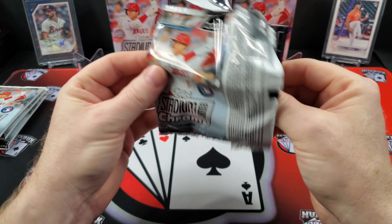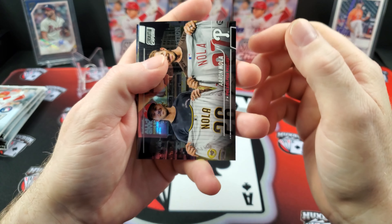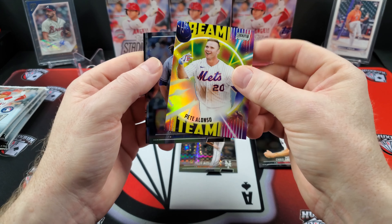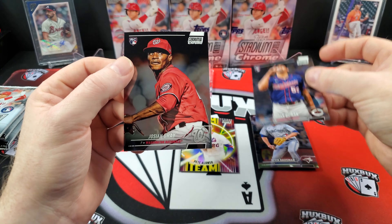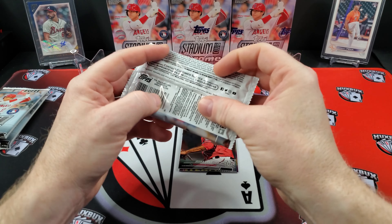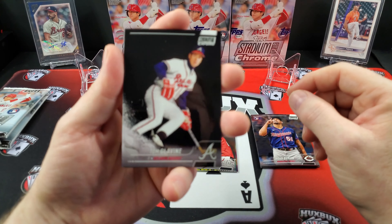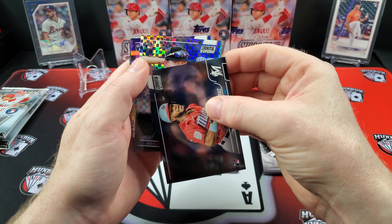I didn't open any Stadium Club regular this year, so let's see what this can bring us. We've got Arenado, Chris Sale, McGill on the X-fractor rookie card, a Beam Team Pete Alonso — I like that insert — Guzman, Duran, and a rookie of Joshua Gray. I like these cards; they remind me of Topps Finest or Photogenic — it's all about the photography, gorgeous cards. So far so good, no major print lines. There's Tom Glavine playing ice hockey. And a rookie X-fractor of Seth Beer.